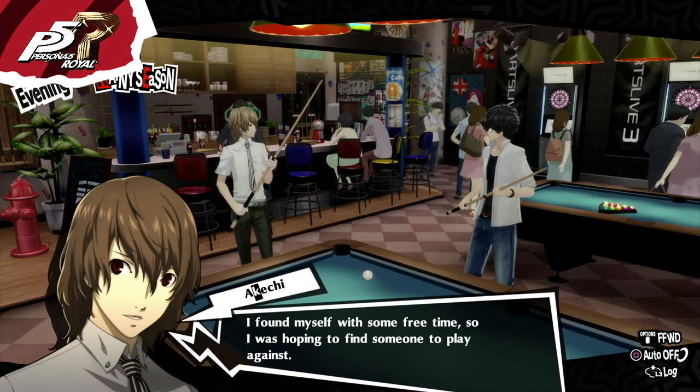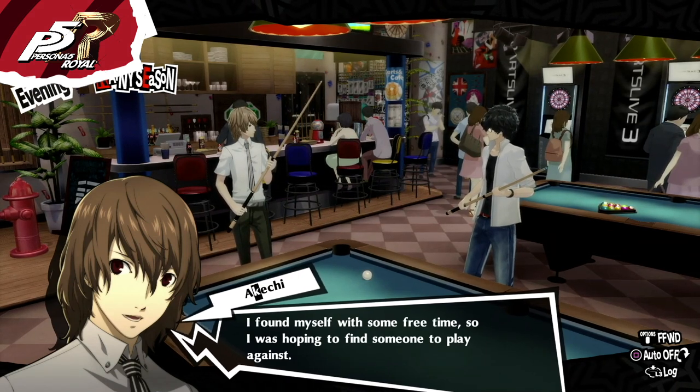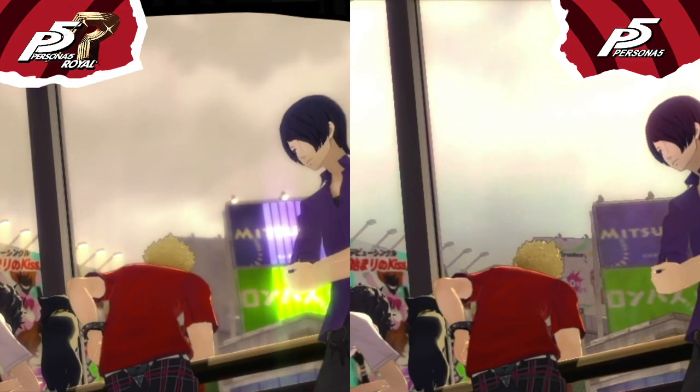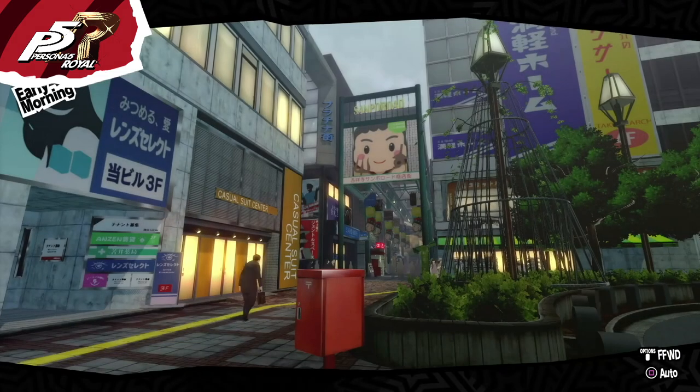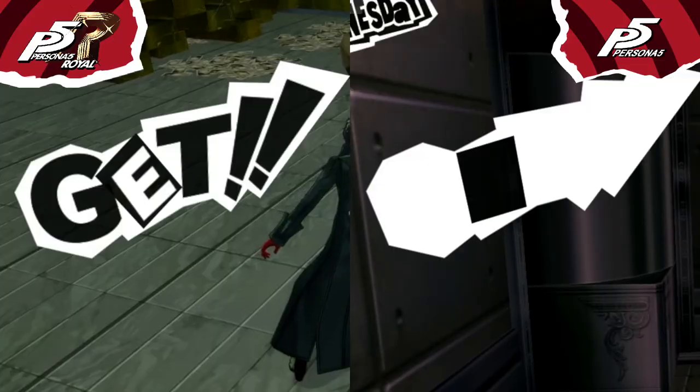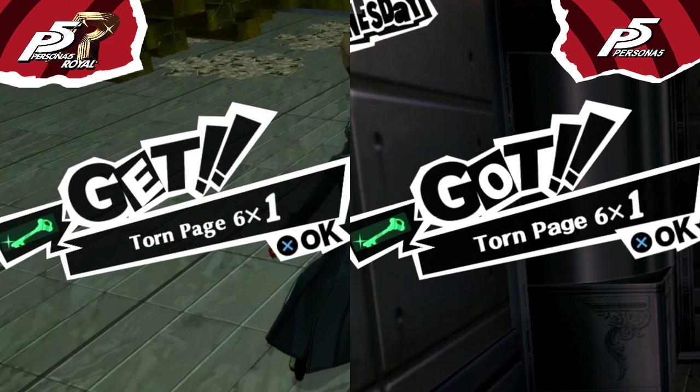In Royal, Akechi is a normal confidant and you can hang out with him and unlock new skills. In Persona 5 he's a story-related confidant like Morgana and Igor. During cloudy days the lights are on and the clouds have been redesigned. In Royal, sometimes the loading screen will have Kichijoji's background. When you obtain an item, in Royal the word is 'cat' while in Persona 5 it's 'got.'